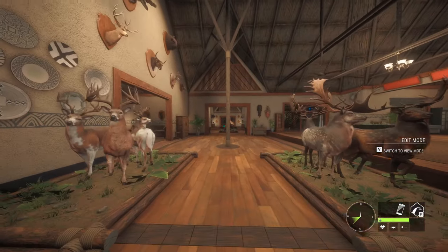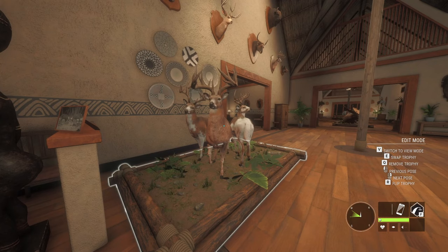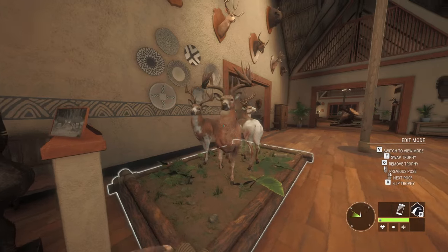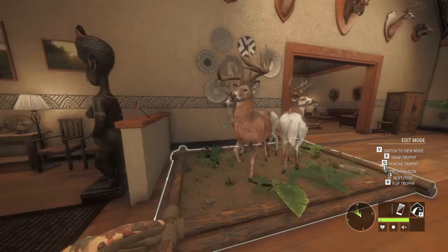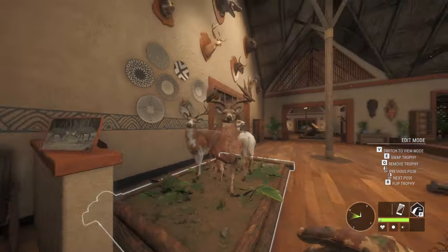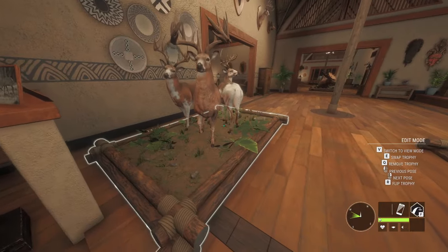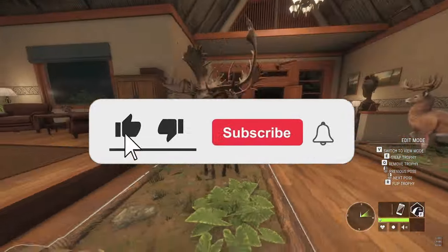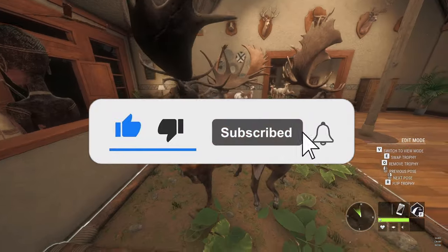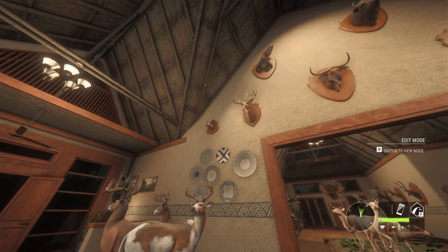Starting off, we see my Great One whitetail — my rarest Great One. My favorite Great One I have is up front and center, with two piebalds. If I grind for a Great One anytime soon, I'll try to get another whitetail and put it here with these. My triple Great One fallow deer is right next to him.